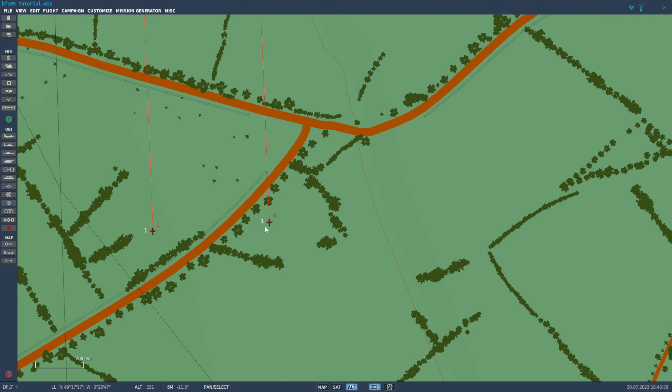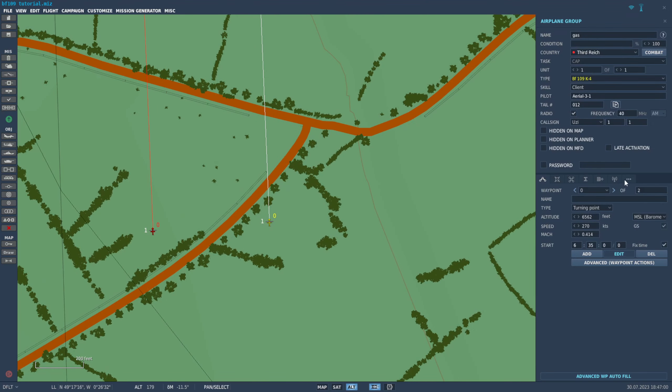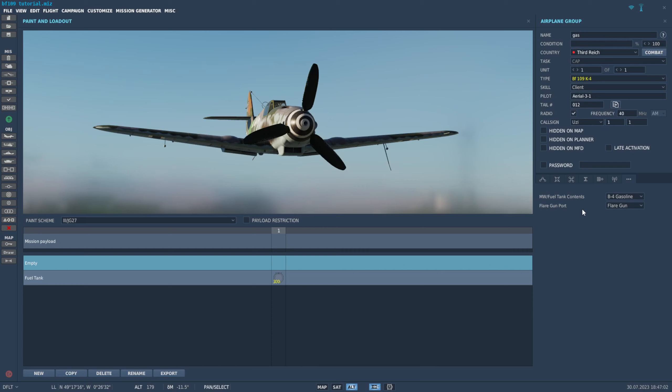First, you need to equip it. You can click on the plane in the mission editor, and then you can click the three-line button. And for the flare gun port, make sure flare gun is selected.